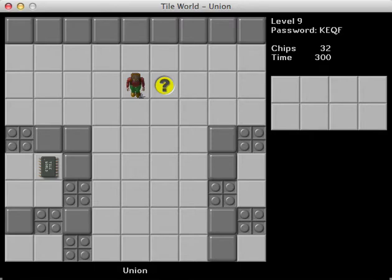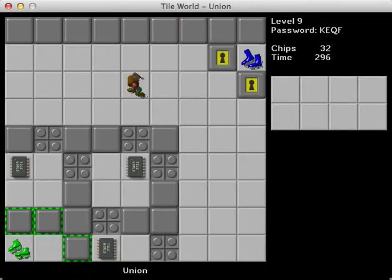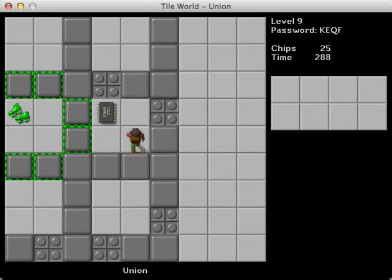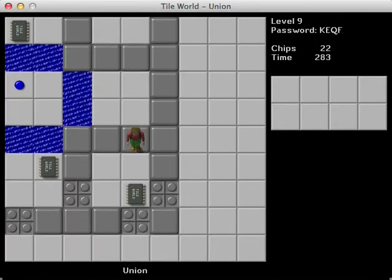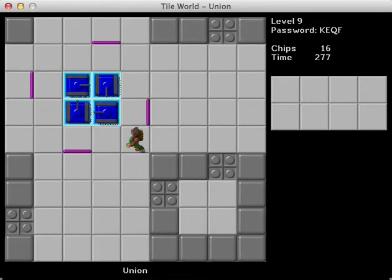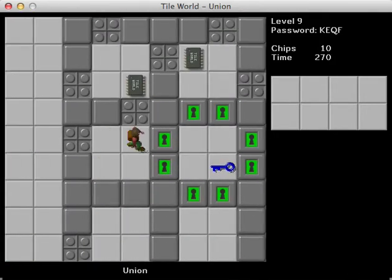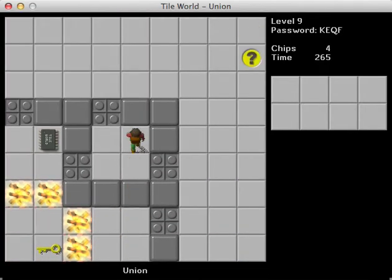Okay, so moving on to level nine — Union. 'Go inside each compartment to get ships and then enter them again to item swap toward the blue button.' Okay, so I guess we can just go around in a circle like this and come back here later. No problem. This kind of reminds me of a level I made — it was called The One Who Unlocks. It kind of had this sort of thing with four sections and a nice open area. I like this even more — I don't think my level holds a candle to this.